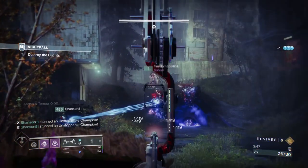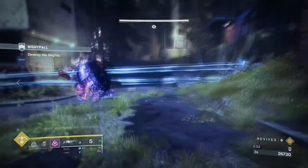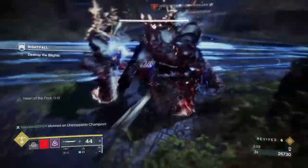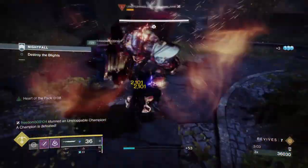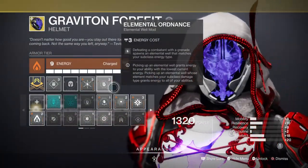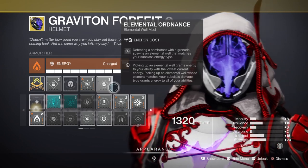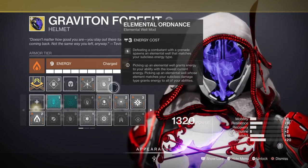Your discipline stat should be at around 60, as this will affect how fast you can get your grenade back. You won't need specific mods for this as it will passively return, and although it's an important stat you don't need to fully invest since we have enough support already. You can, however, add the Elemental Ordnance mod so Elemental Wells drop for you and your allies — even one well can come in clutch if you accidentally throw your smoke grenade and just need a quick boost.